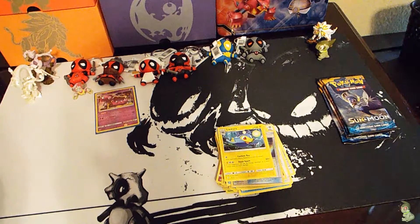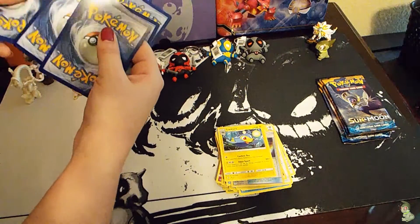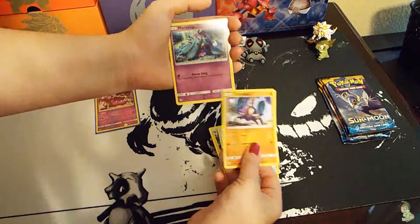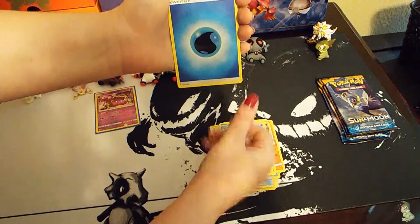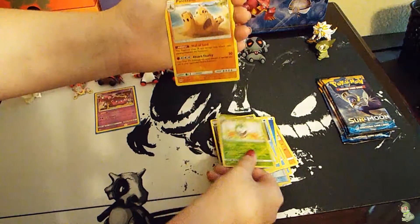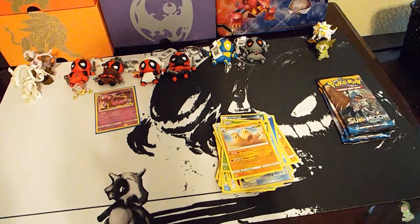Let's continue on. Two, three, four, one and two. I got an Eevee, Crabrawler, Mareanie, Alolan Diglett, Ditto, Water Energy, Wishiwashi, Energy Retrieval, Crawdaunt, a Dartrix reverse, and a Pilosand. His name is easy — it's like pile of sand, it's the only thing you have to remember.